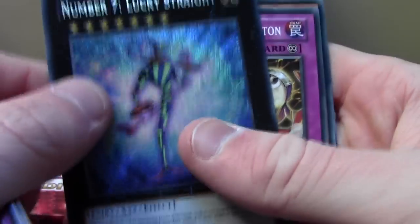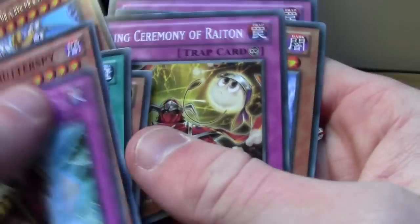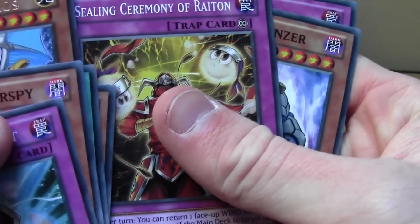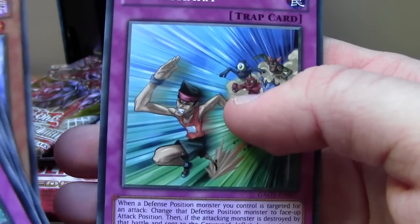And a Lucky Straight Secret Rare - nice, Secret Rare already. It's not that, it's one of the cheaper Secret Rares in the set but still, Secret Rare. Sealing Ceremony of Ration, Photon Bouncer and a Gemushara.